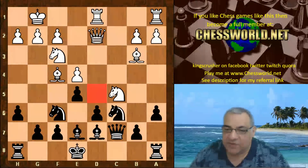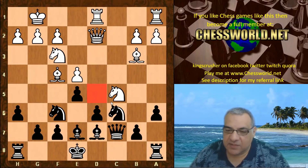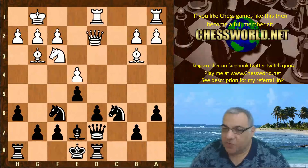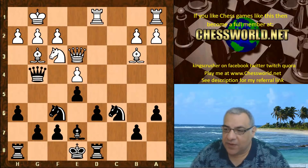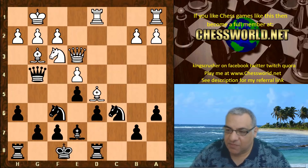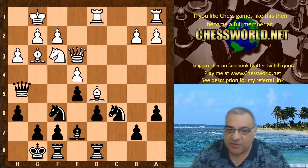e5 — Leela commits to e5, weakening the d5 square. But given that the knight is not on c3, there's nothing that can easily exploit that badly. Now that d5 hole: Knight takes, Queen takes, Bishop drops back. We have Rook d8, Queen e3, Queen goes to g4 — hitting the e4 pawn rather cheekily. So before castling, some active operations here: Bishop d5 protects e4, black castles, h3, the Queen drops back to h5.